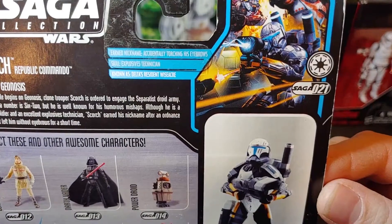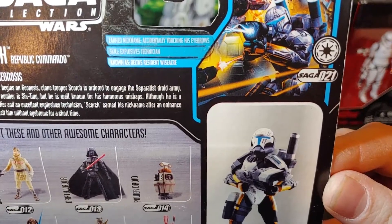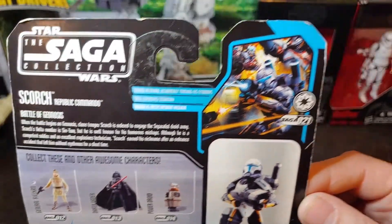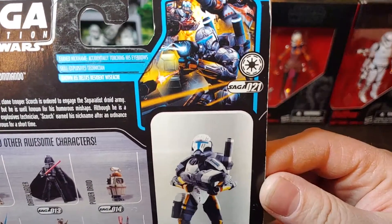I like the character bio on this one. His nickname comes from accidentally torching his eyebrows. Skill: Explosive Technician, known as Delta's Resident Wiseacre. Nice little art right there of the different members of the squad. Saga 021.